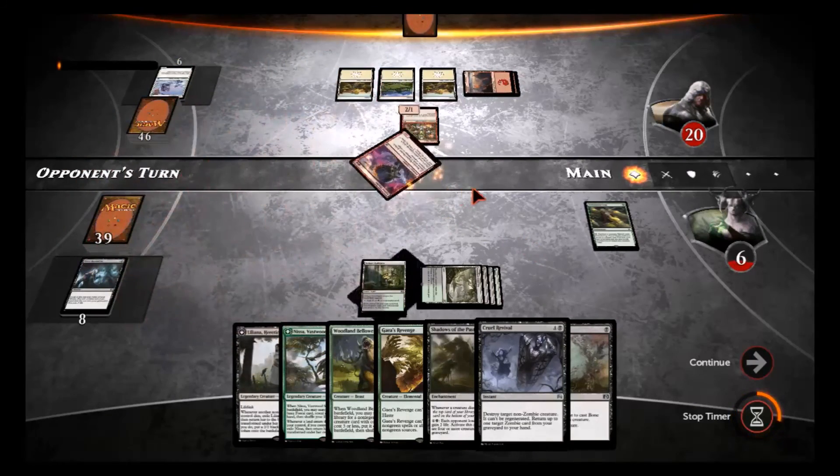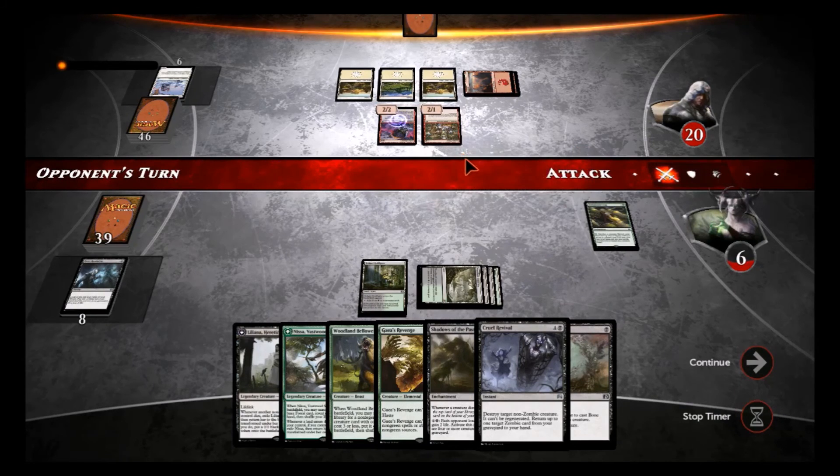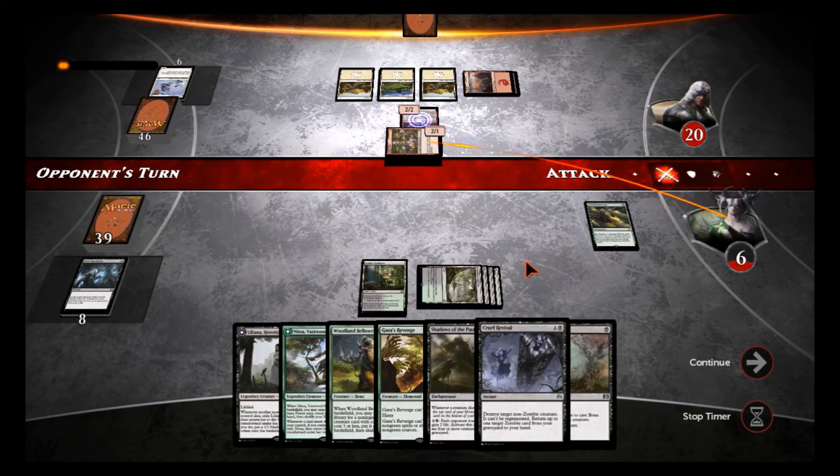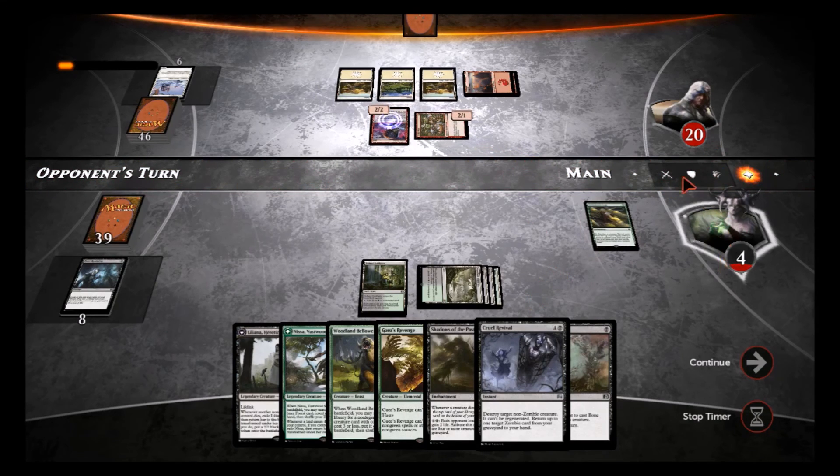He puts out an Ember Hauler — damn it. I'll probably Cruel Revival the Ember Hauler. Getting so low on life over here though. I just need one turn where he doesn't play anything. Oh my god, look at the life difference — can I pull this out? I don't know.